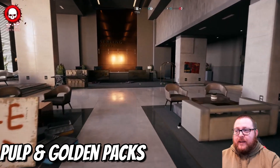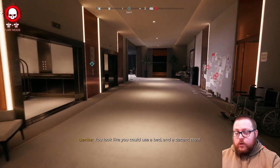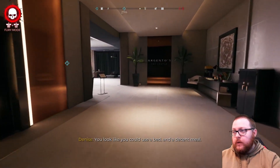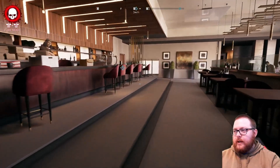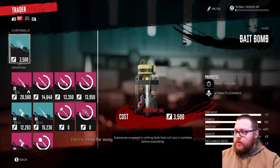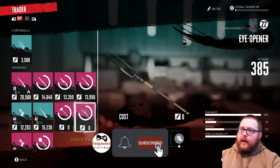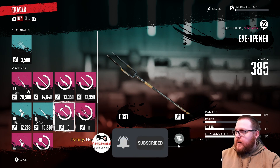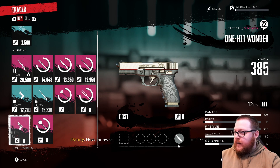For the Pulp Weapons Pack and the Golden Weapons Pack, you'll actually need to be at the Sterling Hotel, which you don't unlock until very late in the game — probably around mission 17. You want to come to this guy right here, Dougie; he is the only person that's going to have these. We've got the Home Wrecker and the Eye Opener from the Pulp Weapons Pack, and then Abuela's Ashes and One Hit Wonder from the Golden Weapons Pack.